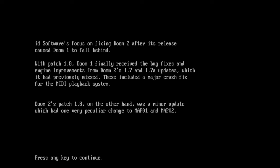The custom music crash problem was fixed in Doom 2 but still remained in Doom 1. Of course, they didn't forget about it — they just postponed it a little. And eventually Doom 1 got update 1.8, which was originally described as being the final update, but it wasn't, obviously. And so it became a pretty important and beneficial update. For Doom 2, however, 1.8 was a minor update, which is why they decided to make one very peculiar change to Map 1 and Map 2.